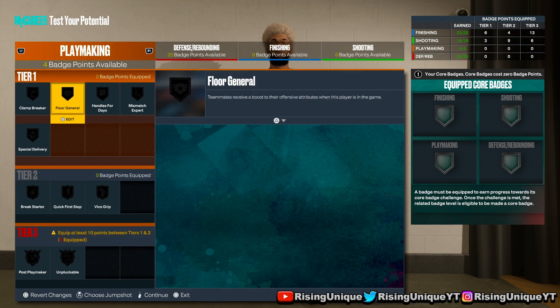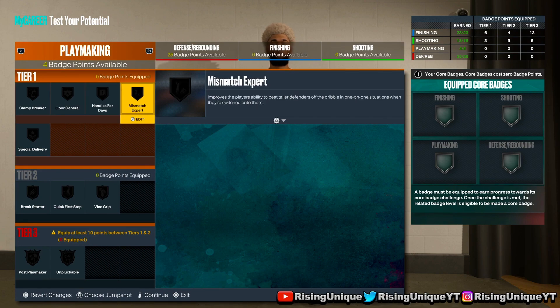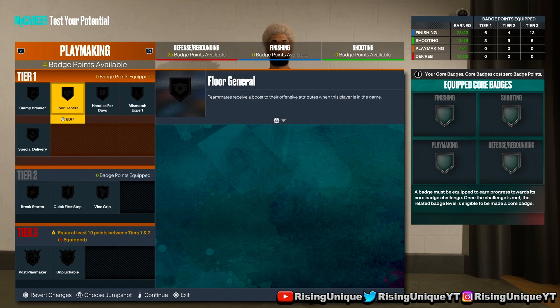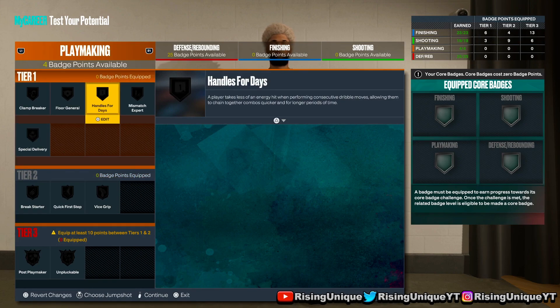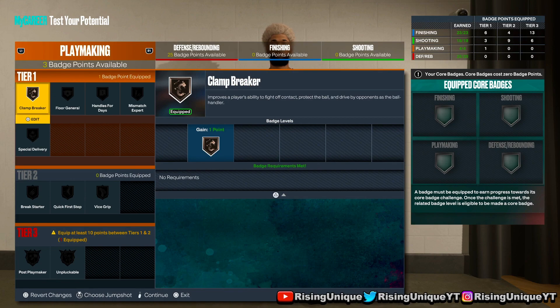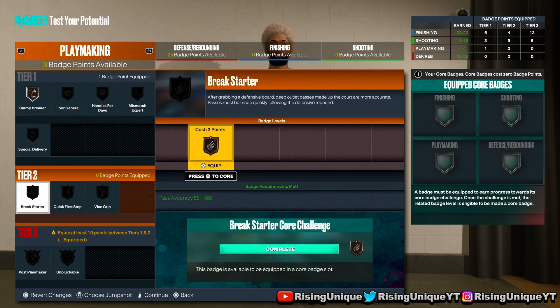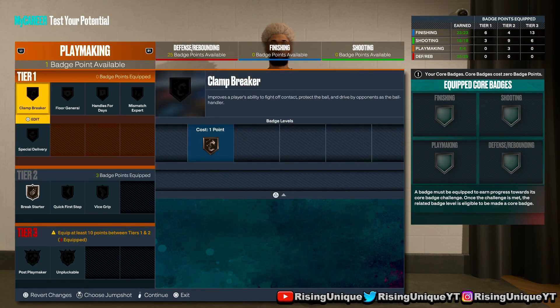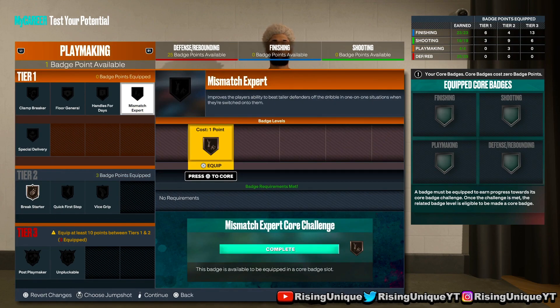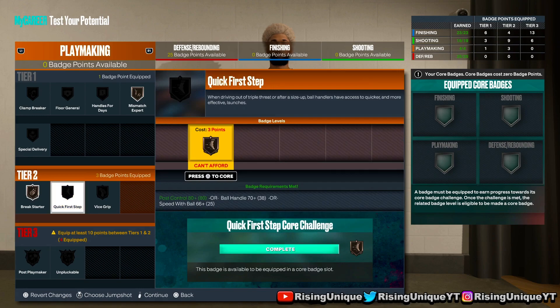For playmaking badges, you're seven foot so you're not gonna need anything crazy. Just run Break Starter, and then Mismatch Expert on silver — which isn't really gonna make a big difference.